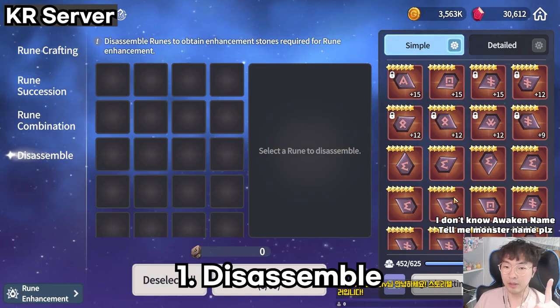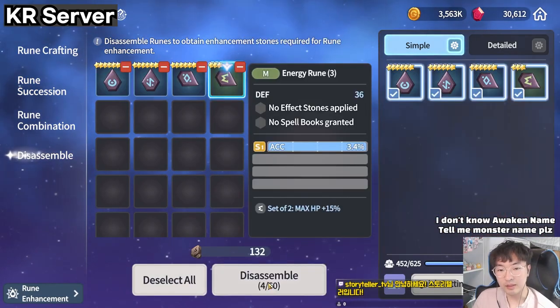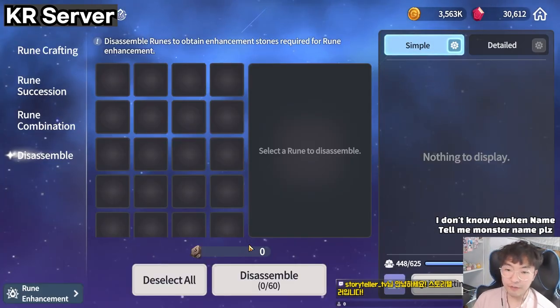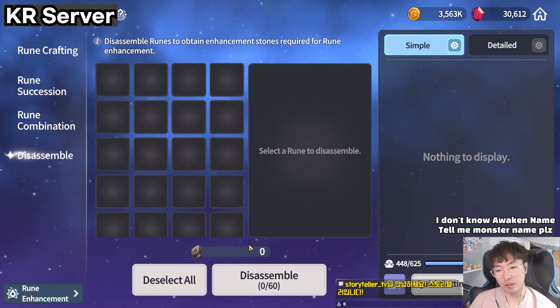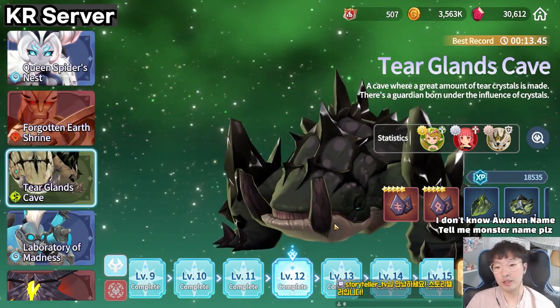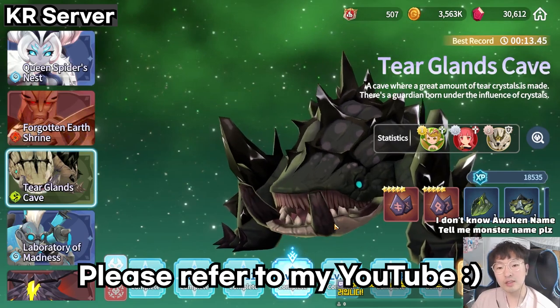Number one: disassemble. Disassemble all runes below layer grade — disassemble them or sell them to the shop. Of course, if you are a really newbie, you shouldn't disassemble it. But if you play the game a bit, you will see that rune dungeons are easier than you think. You can clear it with only Net3 and Net4.